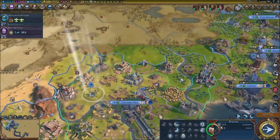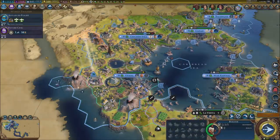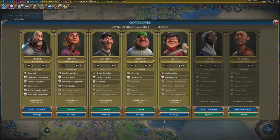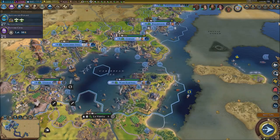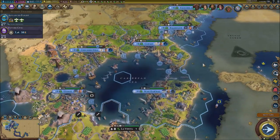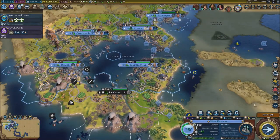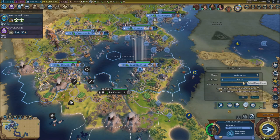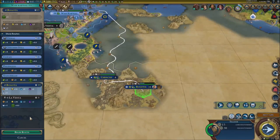I'll just send him back where I was sending him originally. We've got so many resources to deal with, and all these governors — I'm going to get this one. Shore wind farms, solar farms and everything give us more energy. We do need a settler and a trade route, so I'm actually going to get another trade route and trader going right here.